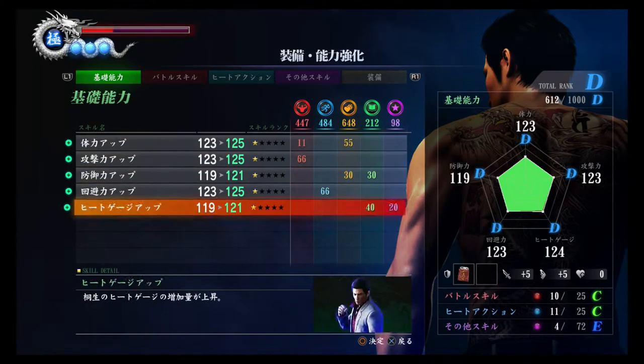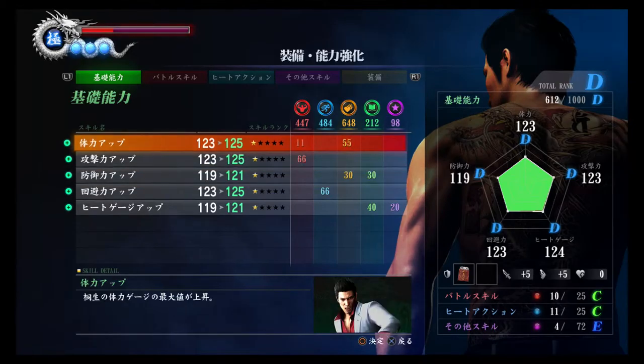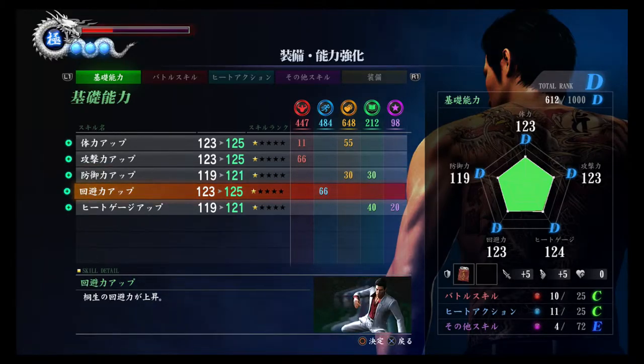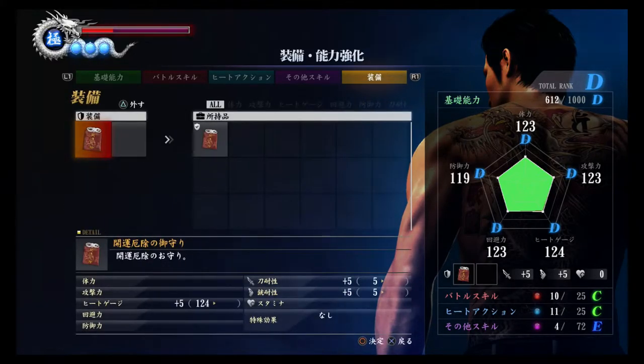These are the overall stats which you can upgrade. You can see the Pentagon there with all the total rank — it's D — and each of these skills I have now is currently on D level. You can see you can add some of those skills, and clothes and such can give you some bonuses there.